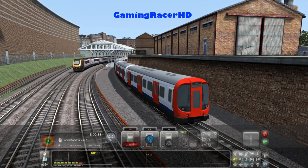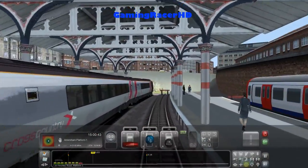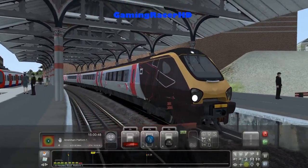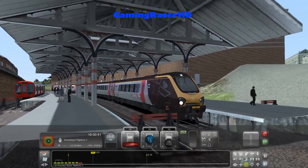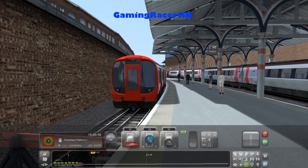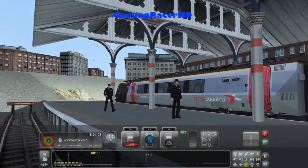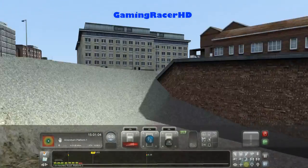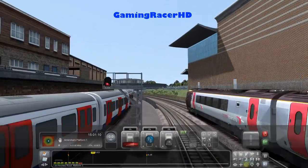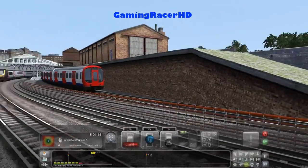Don't ask me why there's a Cross Country train there. I am on free roam mode, so the AI is all random. A Cross Country train does not stop at Finchley Road station. We have this platform for the Metropolitan Line trains going towards Amersham, and the middle two platforms are for Jubilee Line trains - but it's using Cross Country trains instead because the Jubilee Line train stock isn't available in the game.